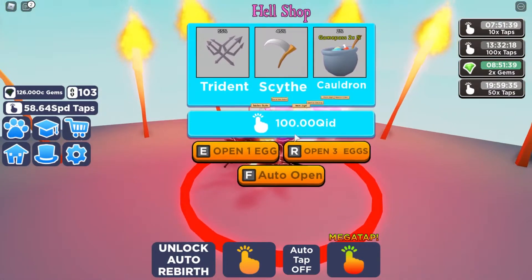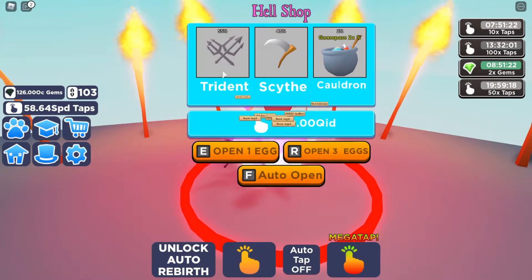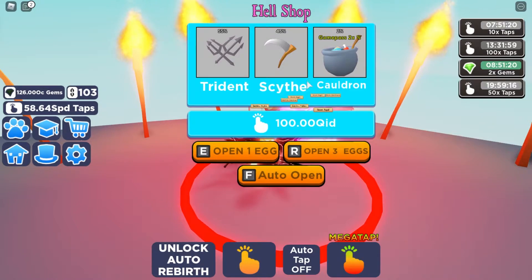So let's have a look at the pets. These are probably one of the best looking pets in the entire game — the Trident, the Scythe. And then you have the Cauldron, which is not necessarily as good-looking. If I had to choose, I would go for the Trident as the best looking one.